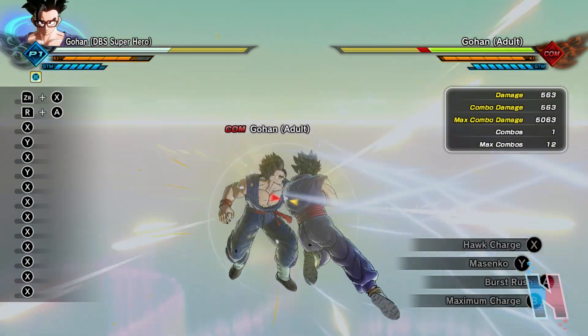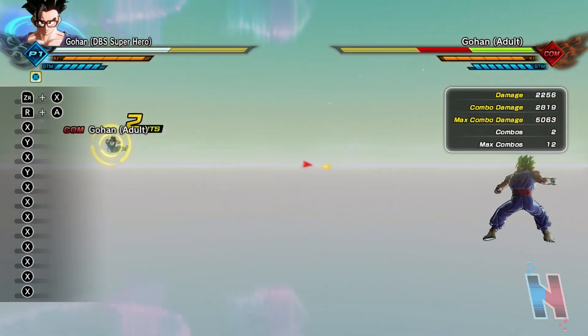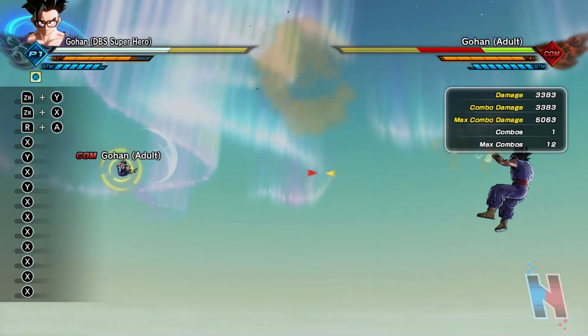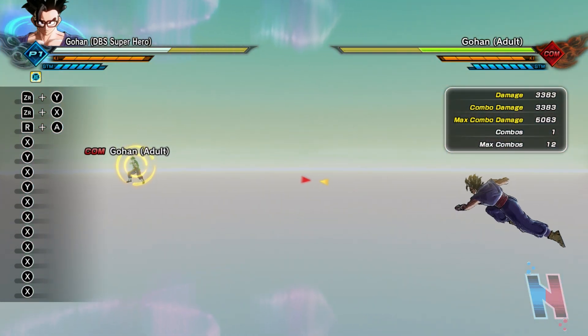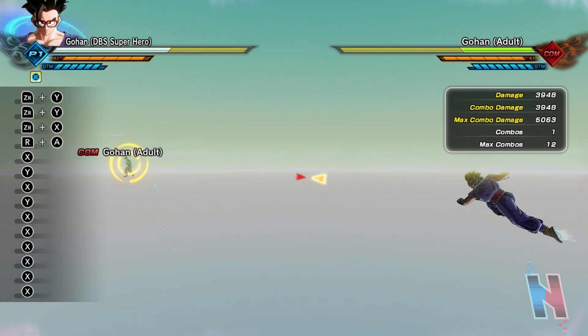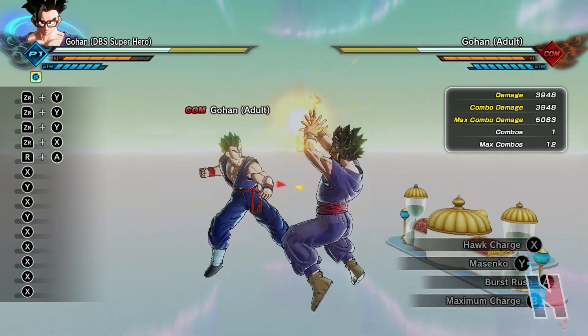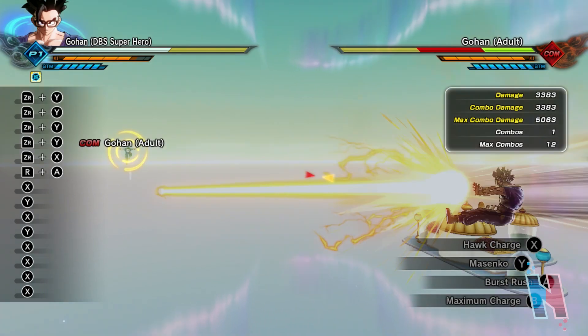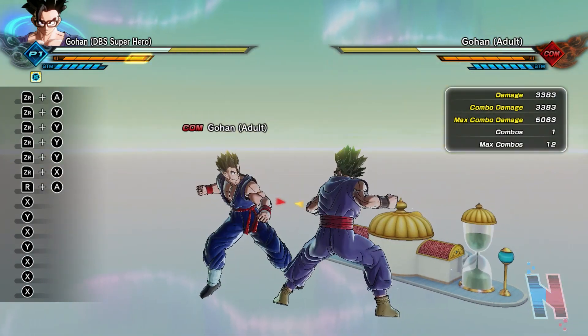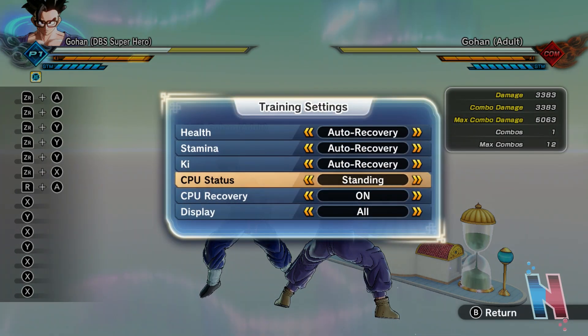Now we have supers. Hot Charge — 2,819. Masenko uncharged — 3,383. I forgot Masenko could be charged. Fully charged it's 3,948. Actually it can't be charged, okay. Also Burst Rush, which is a counter.